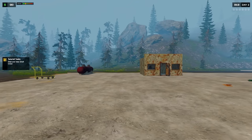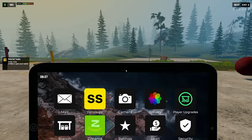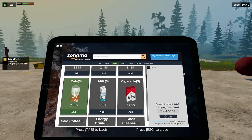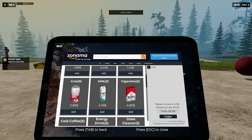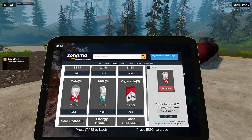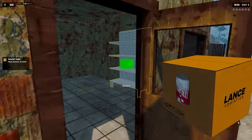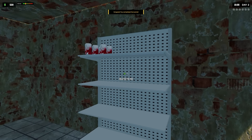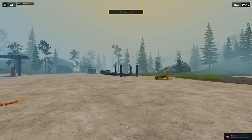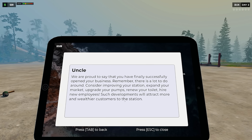Order cola - I feel like we should order more things at a time. That's gonna give us five colas. Wait - was there a shipping cost? Fifty dollars! Hold on, I paid more in shipping than I paid for the item - that's ridiculous. Let's grab this. Do we have anybody here? There's no one. I received an email: 'We're proud to say that you have successfully opened your business. Consider improving your station, expanding the market, upgrading your pumps, fixing the toilet, hiring new employees - such developments will attract more and wealthier customers.' Awesome!